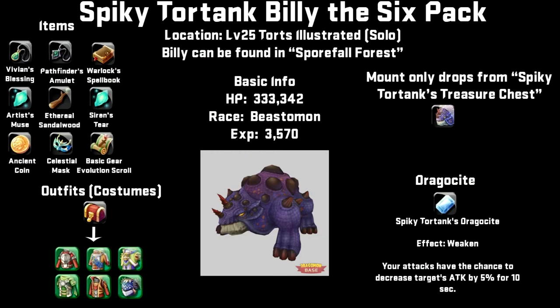Billy drops random equipment along with the standard costumes you can get from the story mode. Not only that, you can get his mount but it will drop from his treasure chest. His dragon sight also drops from his treasure chest, and it gives the effect that would weaken your opponent for 5% of his attack for 10 seconds.